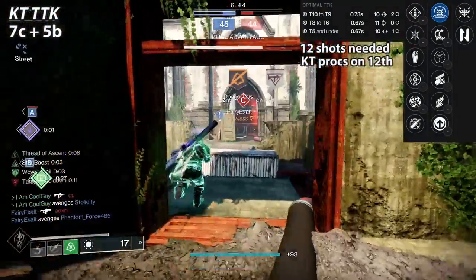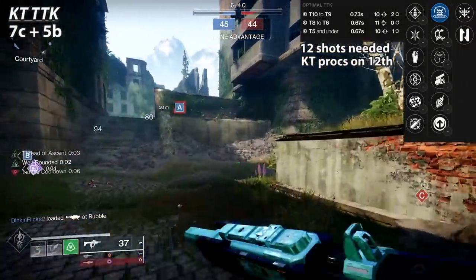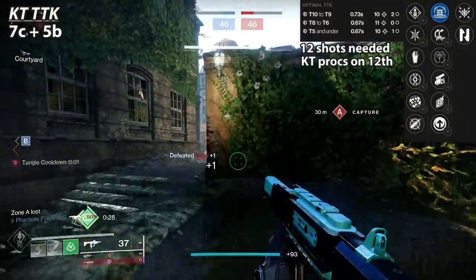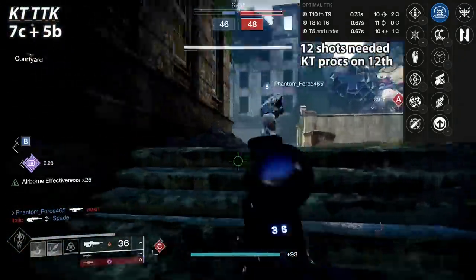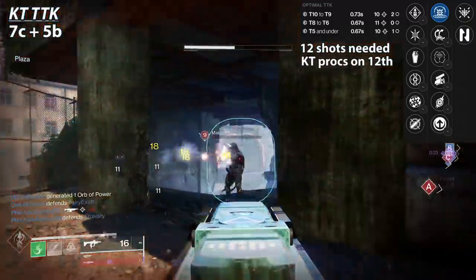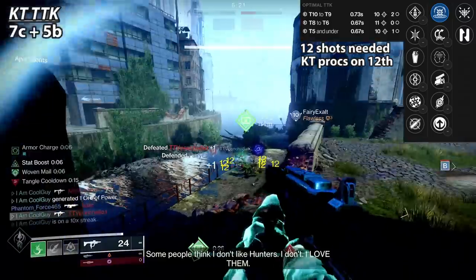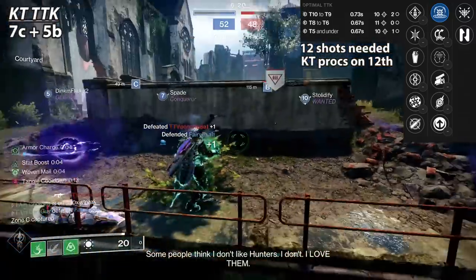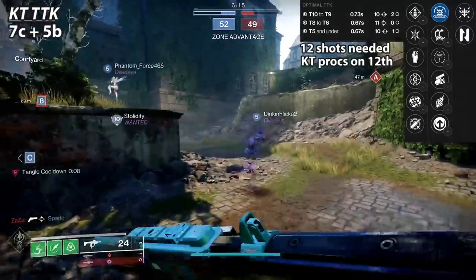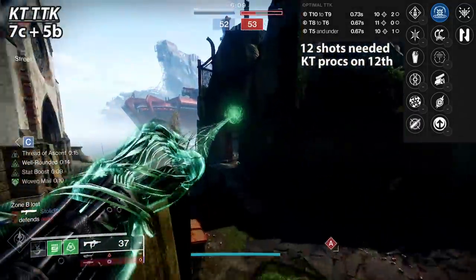Well-Rounded works, especially for Strand, but ideally — MnK or controller — you'd want Dynamic Sway Reduction. It gives accuracy help plus a little stability, and ramps up fast at 900 RPM. Pair that with the origin trait gaining accuracy and range, and it'd be Dynamic Sway, Kinetic Tremors, or Heating Up. Even though Rangefinder isn't the big bad anymore, it works on this thing — it helps accuracy and stability. You can put on a counterbalance mod to get it to 100; recoil starts at 91 off base.